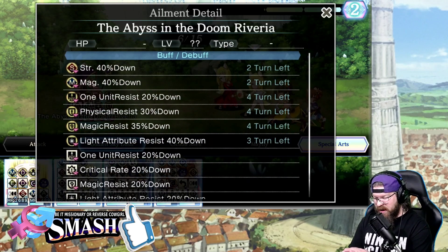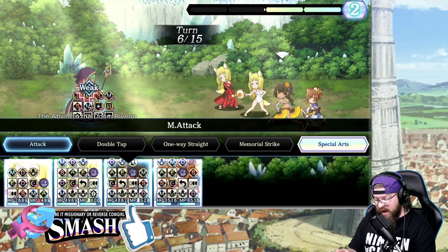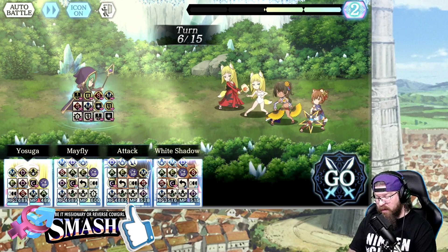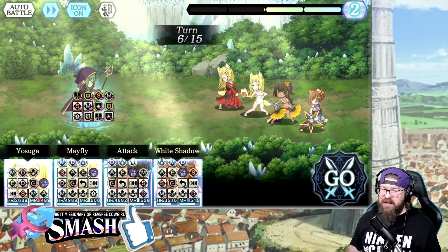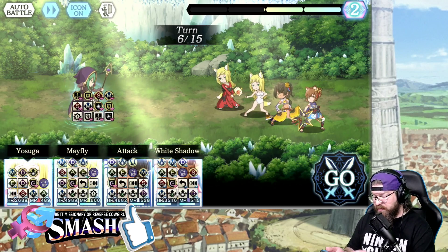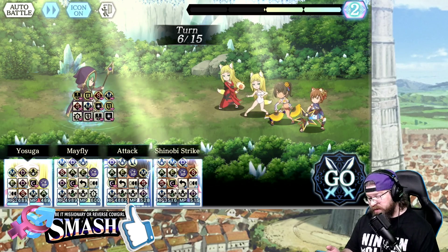Everything else is out there, so now on this turn I can once again go in and do our top dog hits. I'm going to do a base level attack with Lena because I don't have any MP regen on here, and Lena will just rip through her MP like crazy. Everyone else is going to do their big hit.